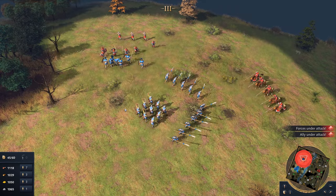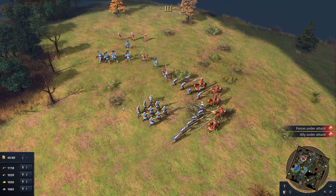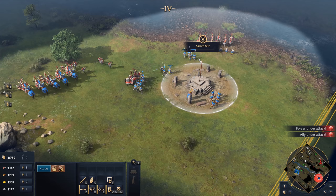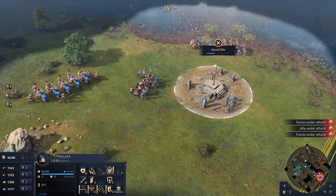Their infantry-heavy army will need to be prepared for cavalry counters, with spearmen ready to defend the front lines in case of an enemy cavalry charge. The Prelate must also be protected, as their bonuses on the front lines are critical to the success of the Holy Roman Empire, making them a prime target for enemy attacks.